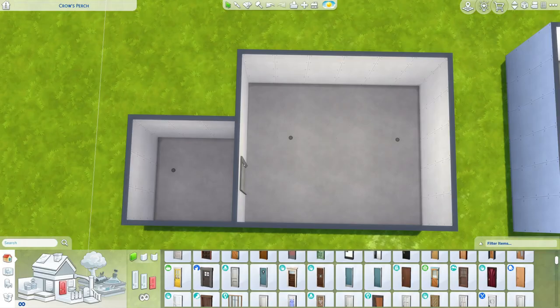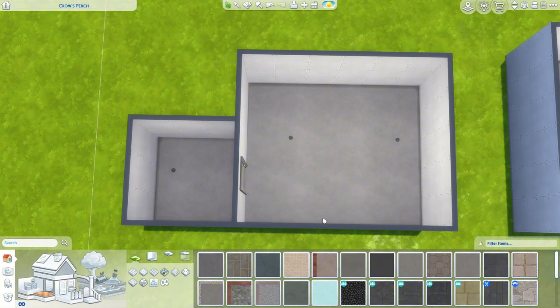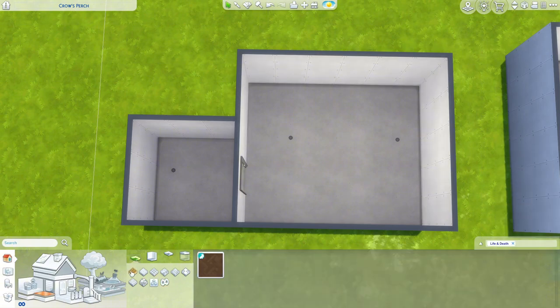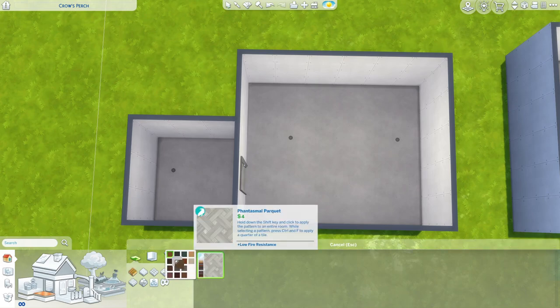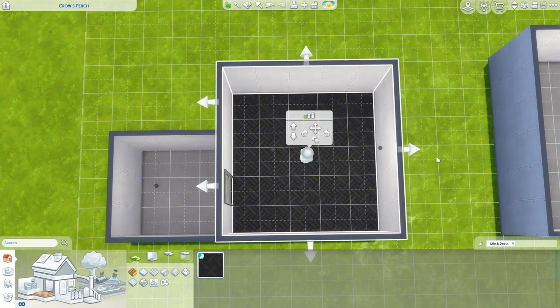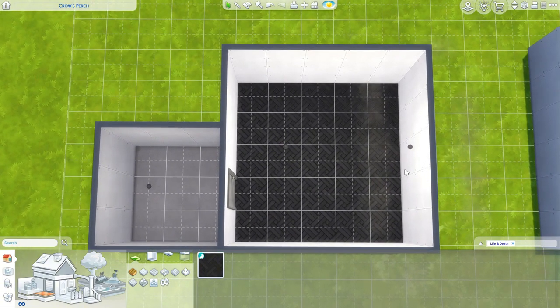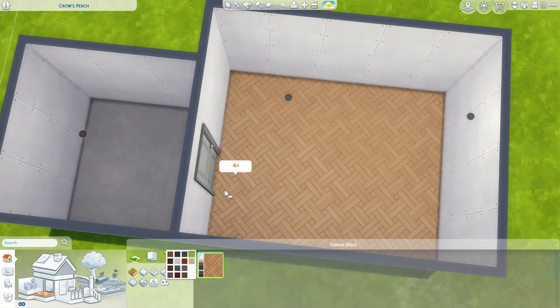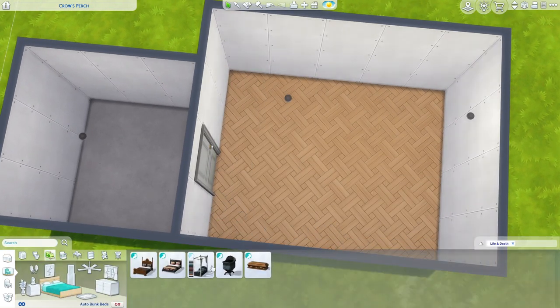Hi everyone, welcome to my YouTube channel. Today in The Sims 4 I thought I would do some room builds. I'll mainly try to use the new pack, but no promises because I do want to see how they look with other stuff. First I thought we could make a main bedroom — it could be a little smaller, maybe that big — and we could go for like this wood color. They also have an ensuite so we can use the new bathroom stuff as well.